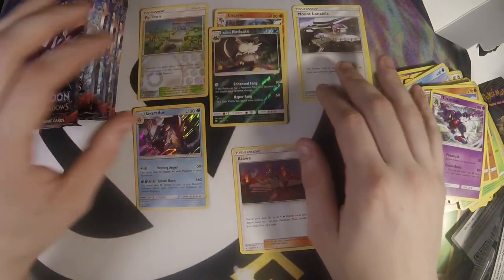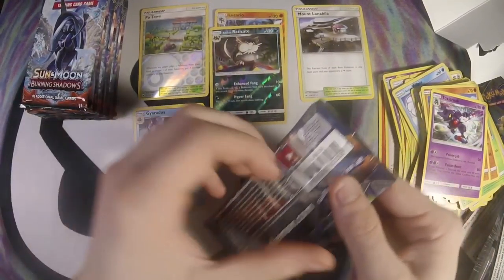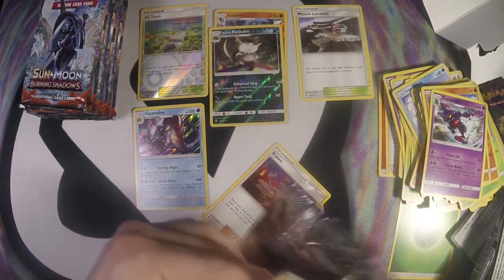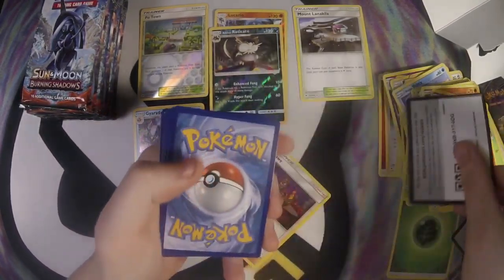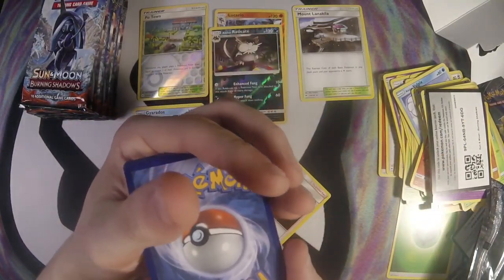Alolan Raticate has this attack, Enhanced Fang — if this Pokémon has a Pokémon Tool card attached to it, this attack does 50 more damage. So with Choice Band it's doing 90 total. This is interesting.